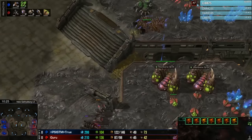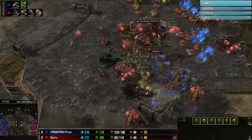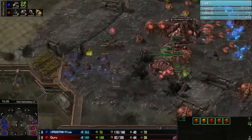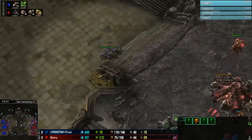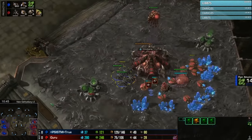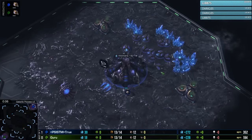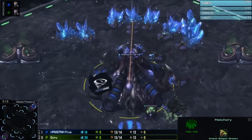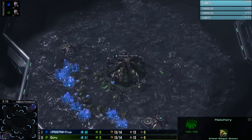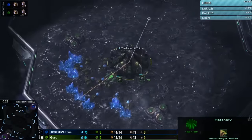The spine crawler gets targeted down and the queen is taken down as well. The roaches go across the map hoping to buy more time, but the mutalisks chase. True's infestors are coming up but don't have energy yet, so Guru just keeps losing infestor after infestor. A few more mutalisks fall, but only one infestor remains with very little energy left — not going to be super useful. Guru types out GG. True takes game number one of this best-of-three series.